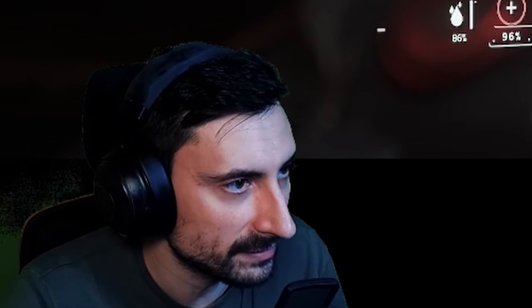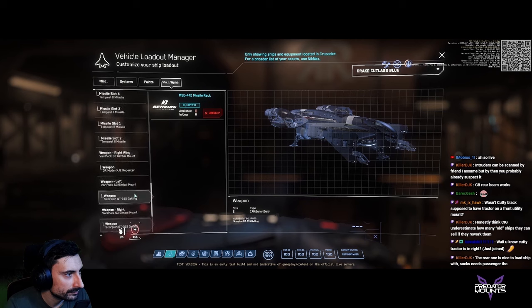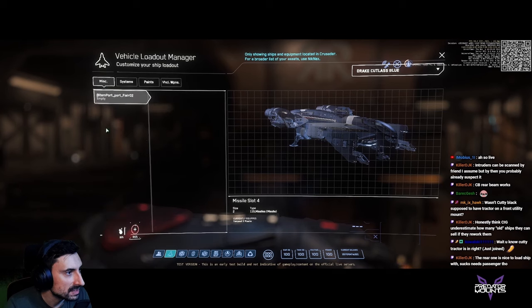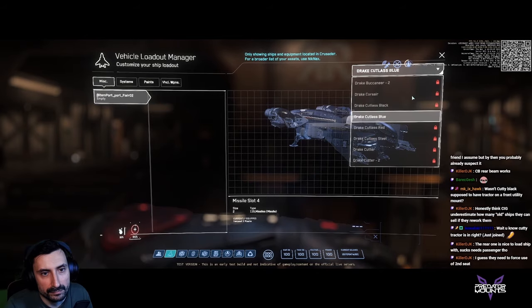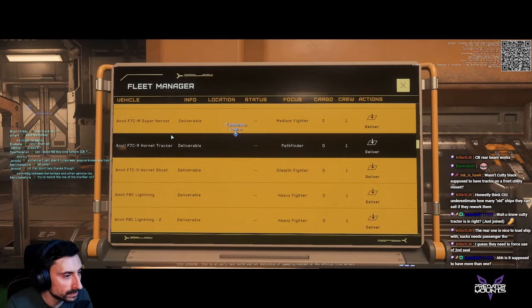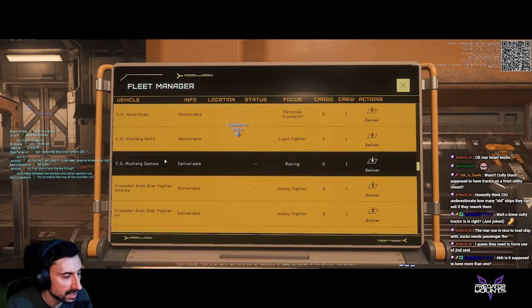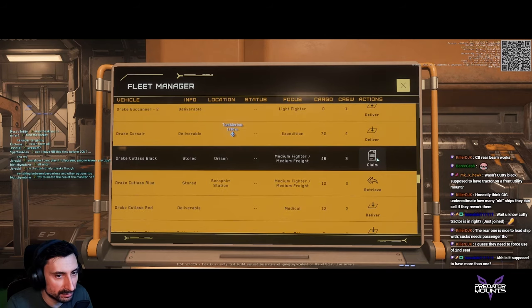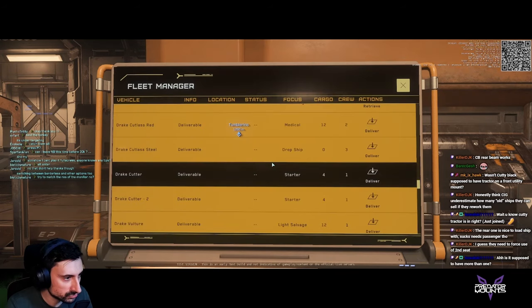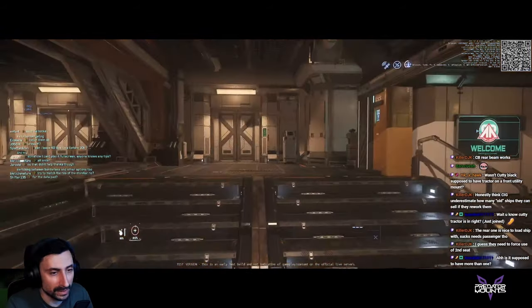The Cutlass Black tractor beam is in and it's the backward tractor beam — I'll show you right now. I'll start this testing session with a lot of complaining about the Cutlass. Where did you see miscellaneous on the Cutlass Blue? That's a flare. You're looking at the Blue, not the Black. But I think the Blue also has to have it. How would you stop the ship if you're bounty hunting? You disable it — how would you stop the ship?